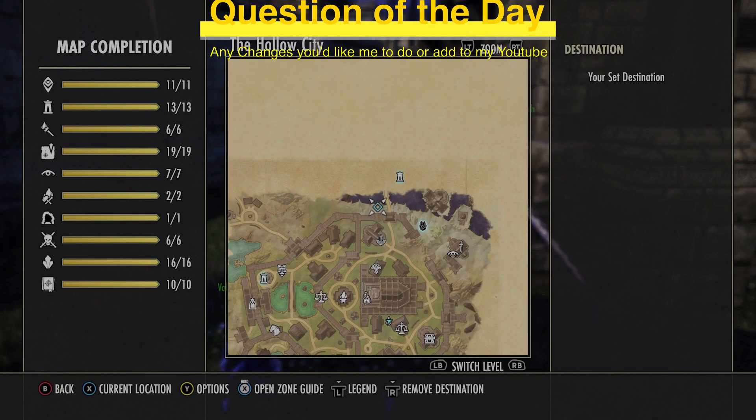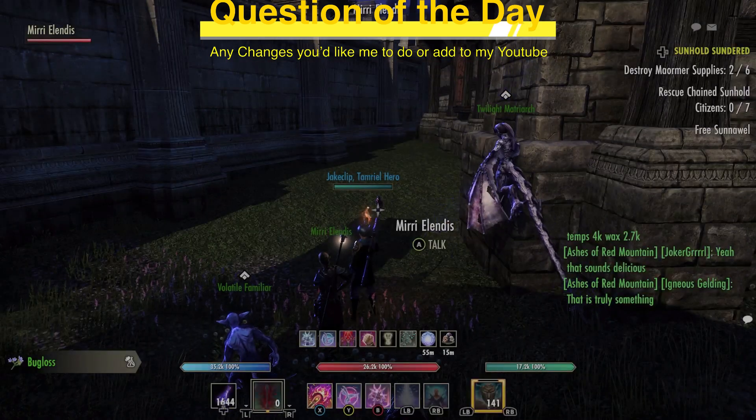There will be a specific video on what potions to make for gold generally — those would be more unique potions — but these are your bare bones basic potions. Number one: tristat. That's going to be bugloss, columbine, and mountain flower. This will also be in the pinned comment below so you can come back and reference it. Tristat potion usage is 100% PvP — it's actually what I have slotted right here.